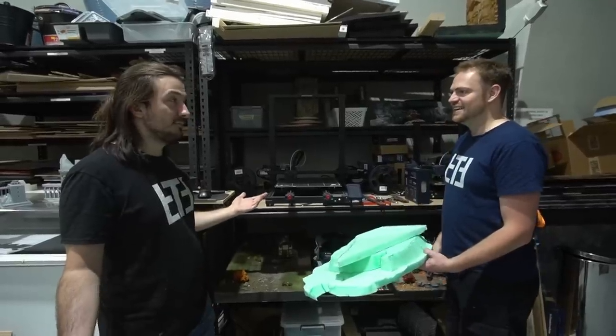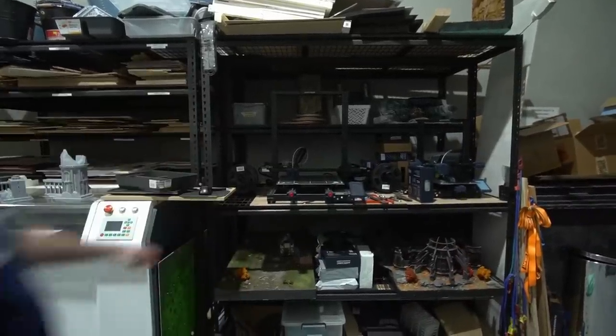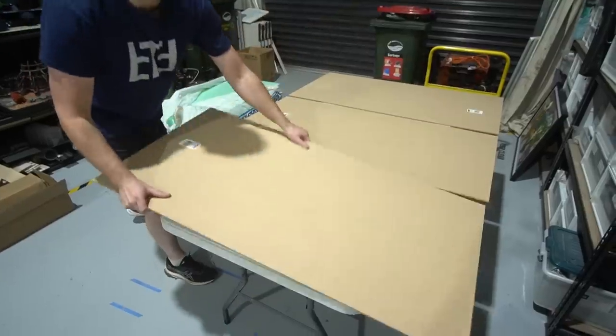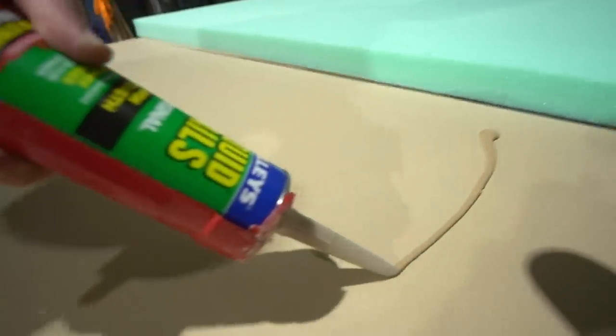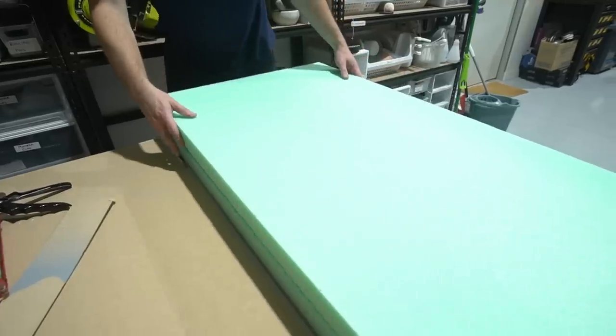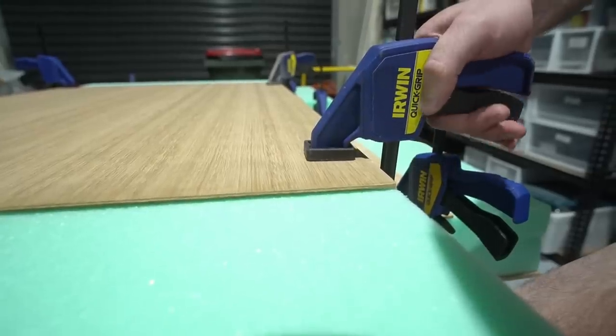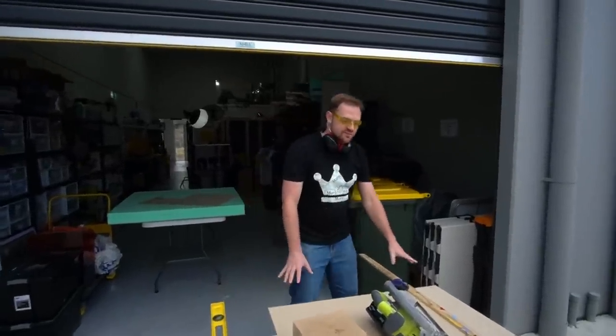All right, Murray, you're off to Bunnings Warehouse. Sure am. Lowest prices. No, we're not sponsored. I'm back with the power of editing. We're going to cut the trim for our boards. I've pre-measured these sheets — I'm going to cut them out, do the lengths, then do the widths and trim it up real nice at the corners so it looks very professional.